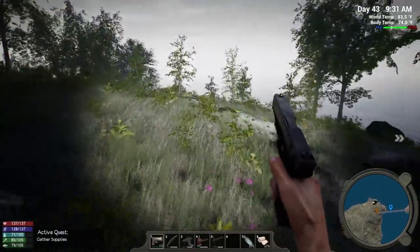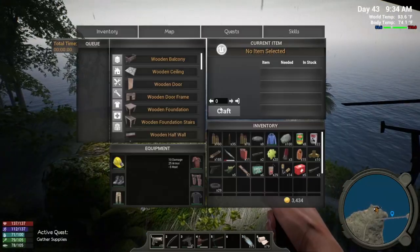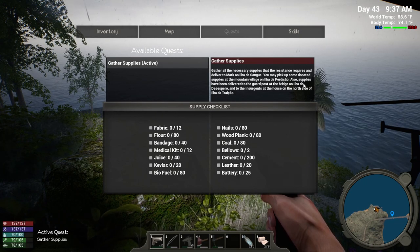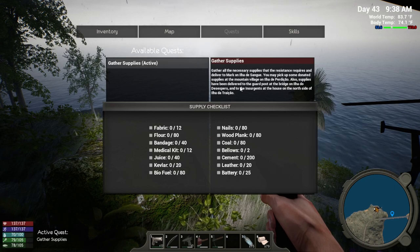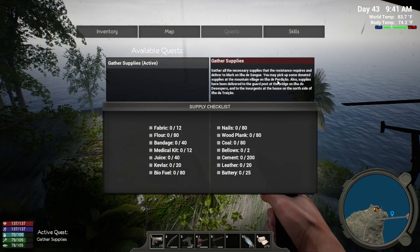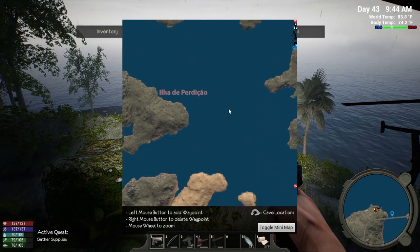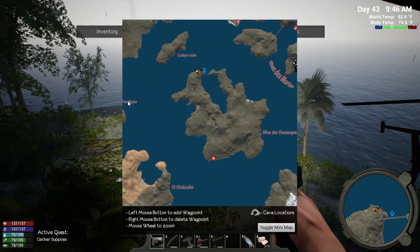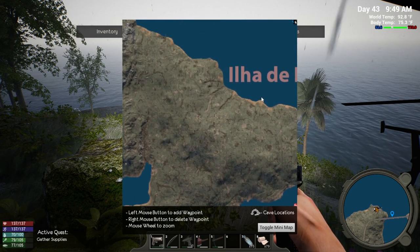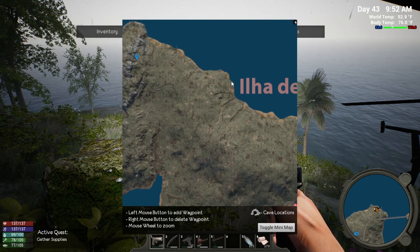Let's get over here first so if these guys respawn I'm not gonna get shot up while I'm looking at my map. The quest says: pick up donated supplies at the mountain village, also at the guard post on the bridge, and to the insurgents at the house on the north side. Let's check this mountain village on Pericayo. There's the mountain range it looks like, and there's our waypoint.